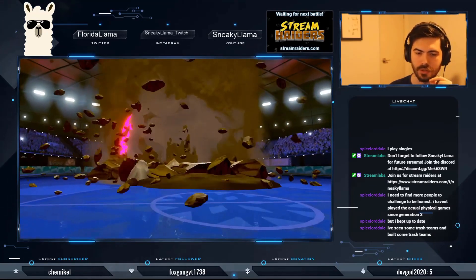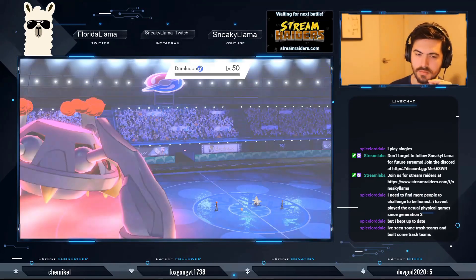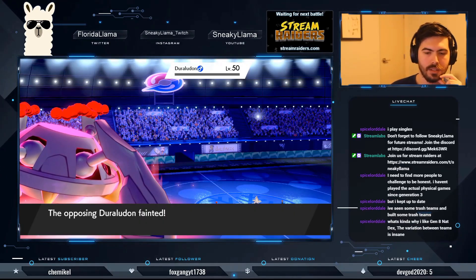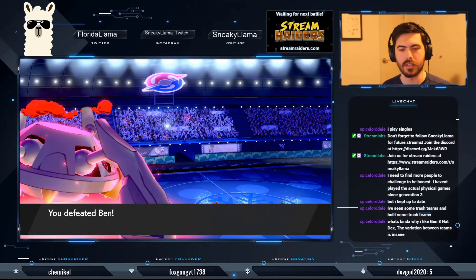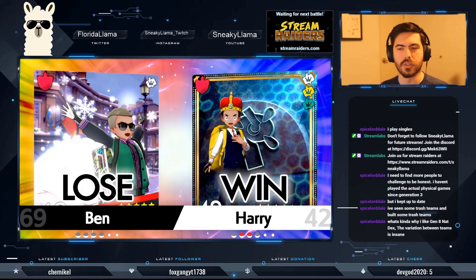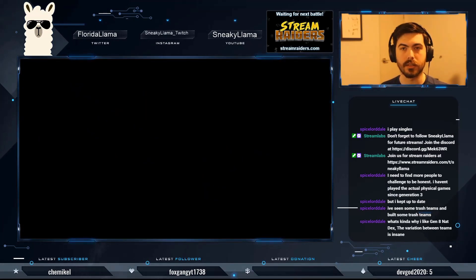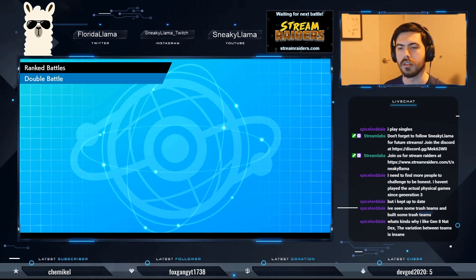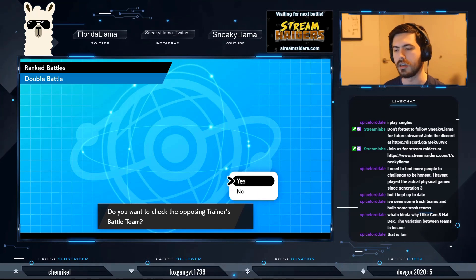How do you even plan on dealing with Metagross? The variation in this team is insane. The big thing is, I don't enjoy singles — to me doubles is just much better. You can interact more in doubles; in singles there's so much swapping and stall tactics.